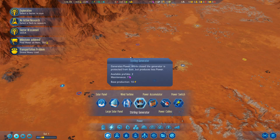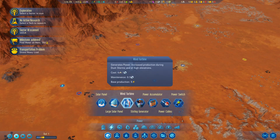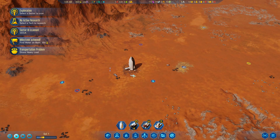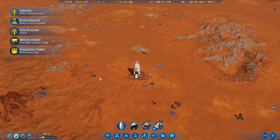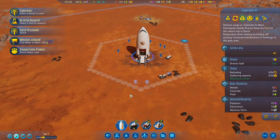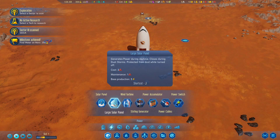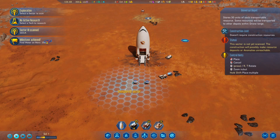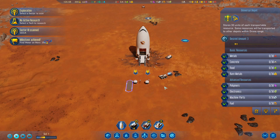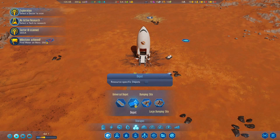If you check out what we've bought from Earth, we've got two Sterling generators so we'll set them up over here - there's one and there's two. That's going to provide us the power to start off. We also need somewhere to store all the stuff we've bought from Earth. We've got lots of polymers and electronics and things, so we'll build a universal depot so we can unload the rocket. It's under the storage section. The universal depot can only really hold 30 of each resource, so not many, but it can be a good start.